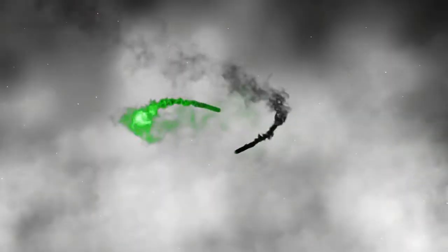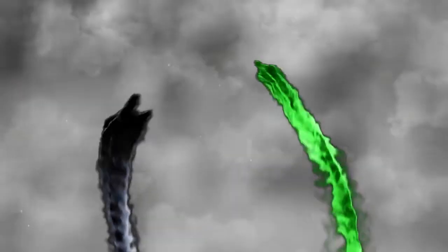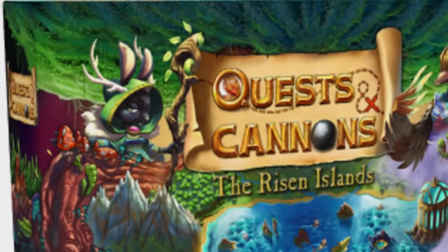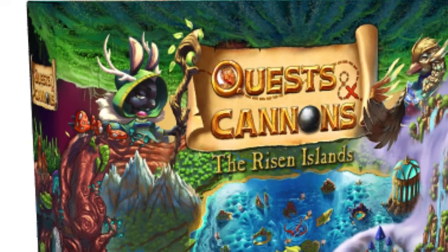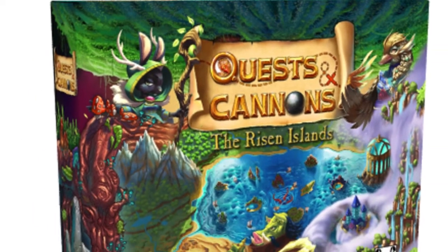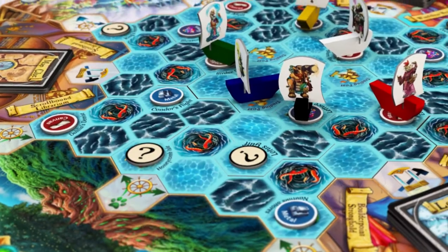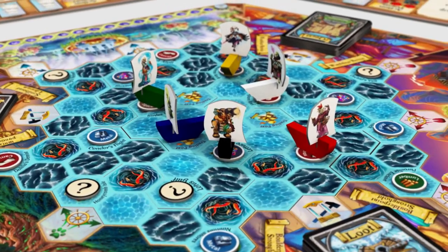Board your ships and prepare for adventure in Miraheim as we get ready to review Quests and Cannons: The Risen Islands. Quests and Cannons is a high-seas adventure game for two to six players. Players take on the role of a captain representing one of the great nations of Miraheim, sailing the seas and exploring newly risen islands for exploitable resources and quests. But there are other captains seeking the same goals, and only one can claim the most prosperity for their people. I want to thank Eric for sending me a copy of the game to review — I'm really excited to check this one out.